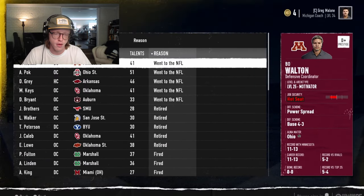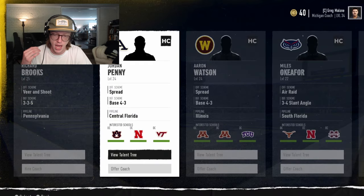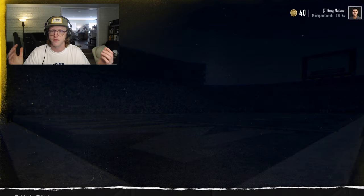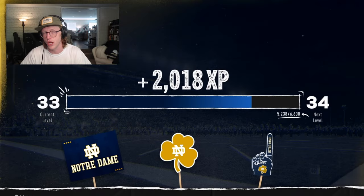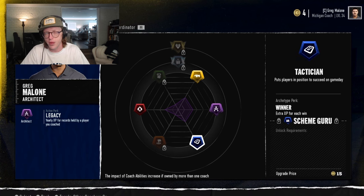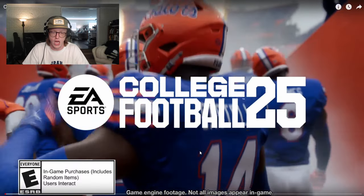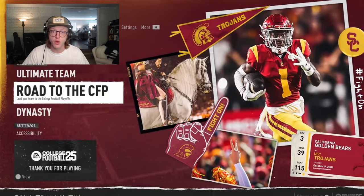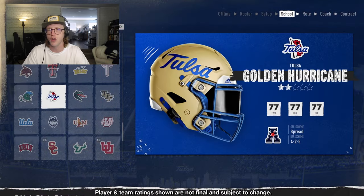The three coach categories become clear through real-world examples. Lane Kiffin represents elite recruiters — able to pull players away from powerhouses like Alabama to Ole Miss. Coaches like Gus Malzahn, Chip Kelly, Mike Leach, and Bill Belichick represent tacticians with their signature playbooks and schemes. Then there are motivators, like Mike Gundy and Kirby Smart, who excel at culture and player development. Many coaches are hybrids between two categories, like Kirby being a combination of several.